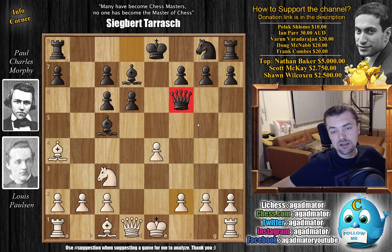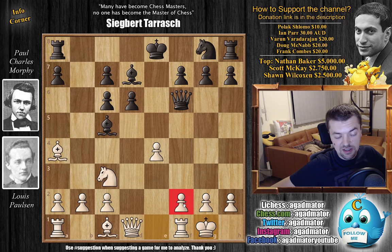It's interesting to note that this position after this game has never been reached again. So as of move 8, we have a game that was never repeated. Castles defends against any checkmate threats, and now knight to e7 — Morphy continues development.